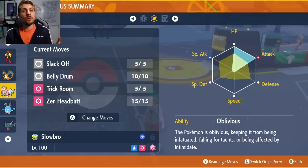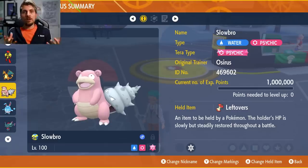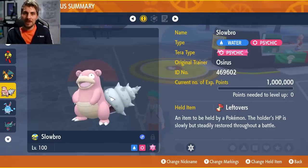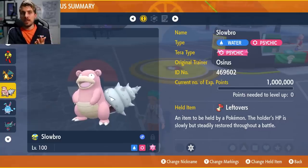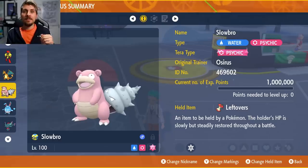Once you've got Belly Drum off, you can heal off any damage with Slack Off, and we've also included Trick Room. Slowbro is an extremely slow Pokémon, so the plan is: set up Trick Room turn one, then Belly Drum, Slack Off if needed to recover damage, and fire off as many Zen Headbutts as you can until you Terastallize. Keep control of the speed conditions with Trick Room — it lasts five turns, so when it runs out just set it up again — and you're going to have no trouble against this Cinderace.